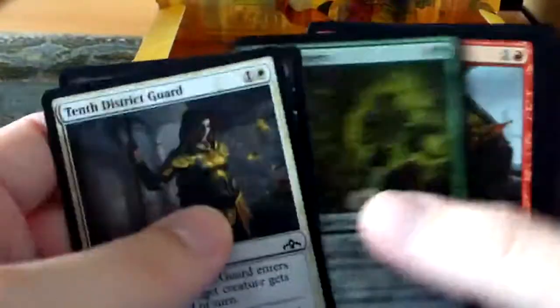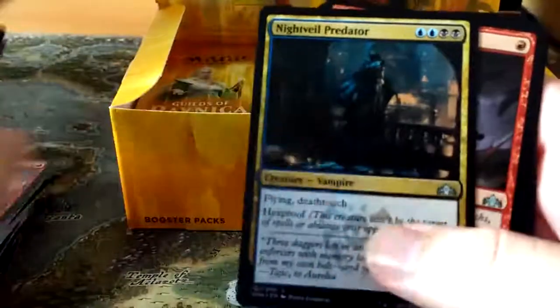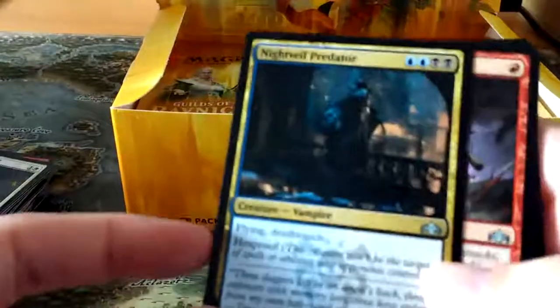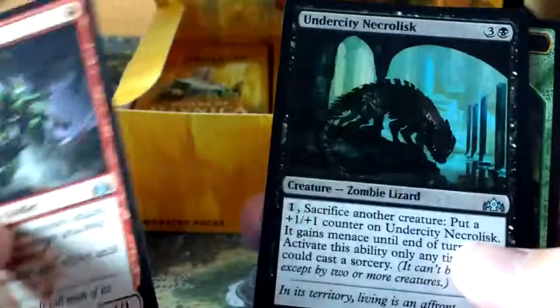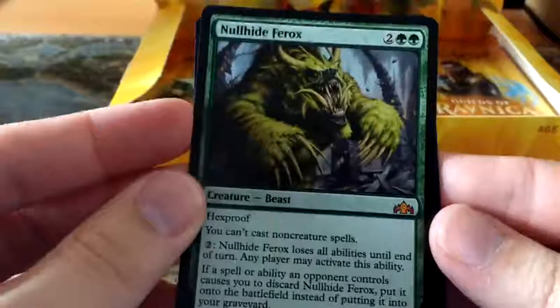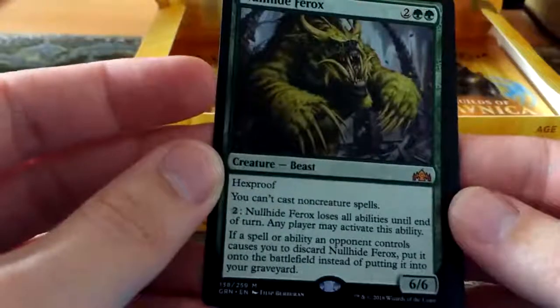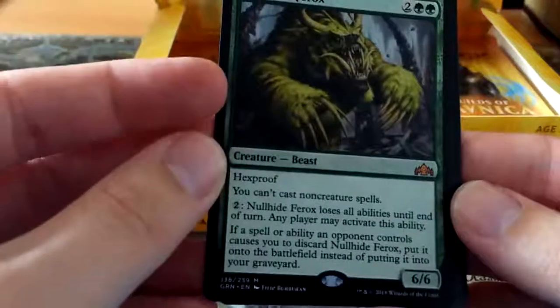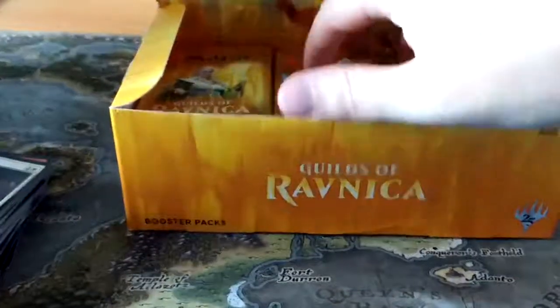So we have the 10th District Guard. According to the Mothership they said there were going to be code cards in packs so you can get more packs in Arena - I haven't seen any yet. Night Vale Predator - weird seeing vampires in blue. Goblin Banneret. And then Necrolisk, and our first Mythic - and it's a Mythic I actually really wanted: Nullhide Ferox. Two double green, a 6-6 Beast with Hexproof. You can't cast non-creature spells, but someone can pay two to make Ferox lose all abilities until end of turn. Any player can do it. So no code card found so far, but we are doing very well on our packs - we've already hit one Mythic and a Shockland, hopefully one more.